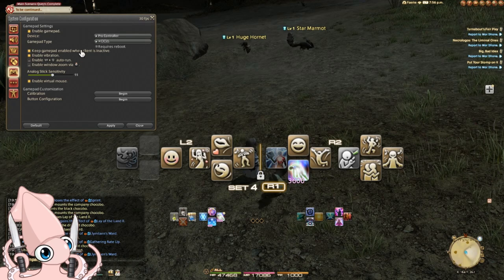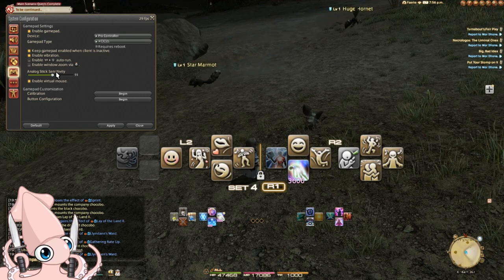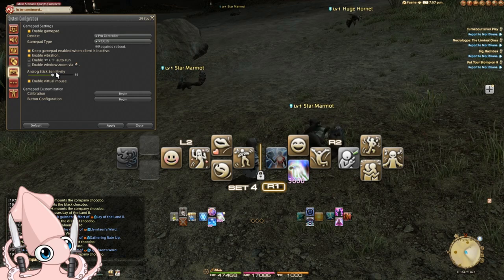Keep gamepad enabled while client is inactive allows the controller to remain functional even if you tab to another program — mostly for PC players. Enable vibration is fairly self-explanatory: do you want your controller to vibrate? Analog stick sensitivity changes the sensitivity of both analog sticks, though it may feel unequal depending on your starting sensitivities. If you're using Steam or a mapper to affect these, I'd recommend doing that there first, and then make minor adjustments here.